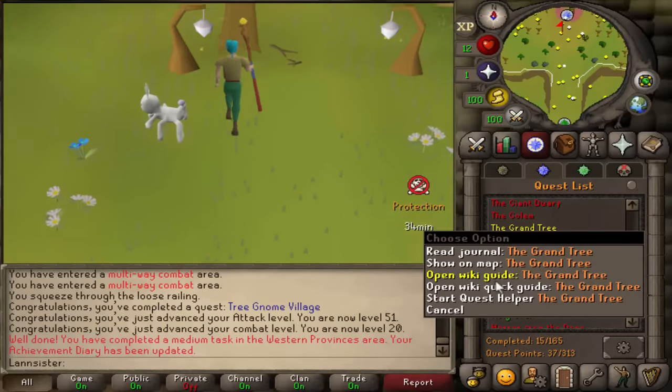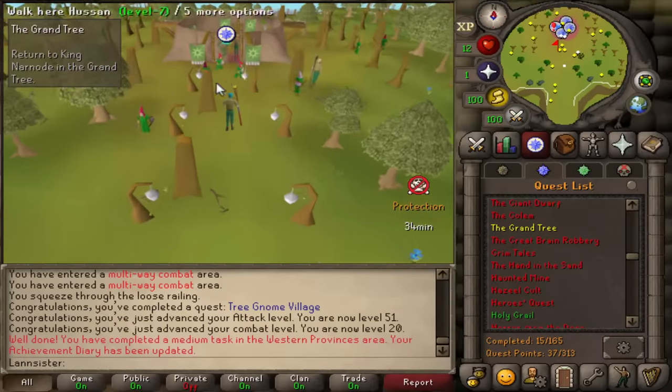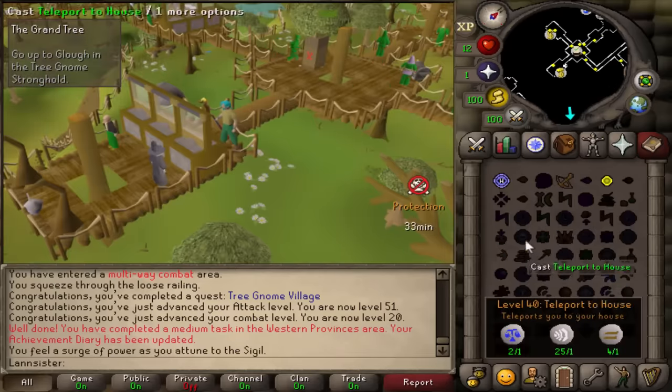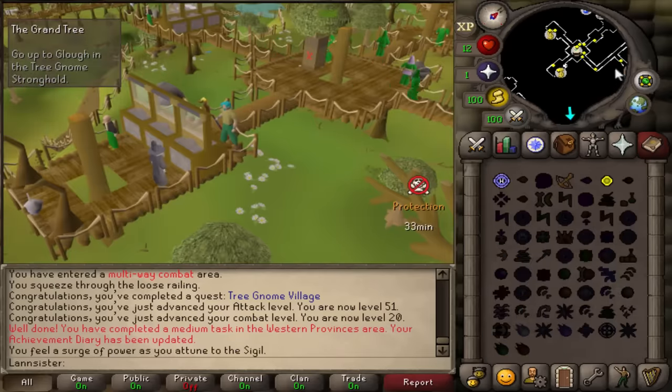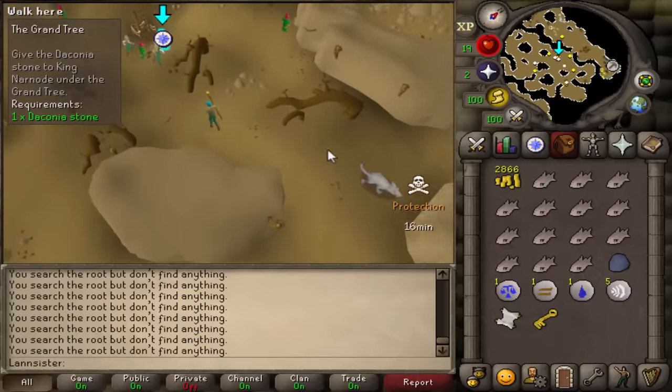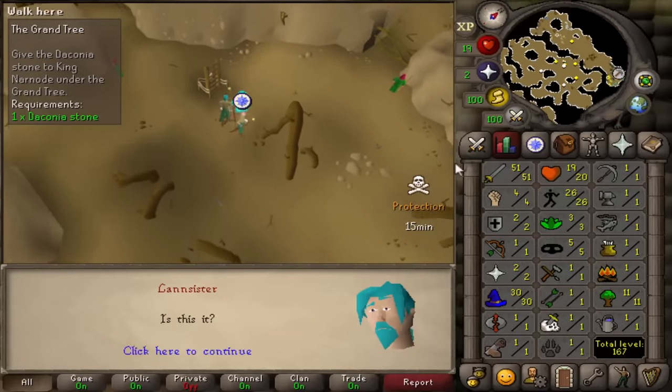We're going back to complete the Grand Tree as well. We now have the Sigil of Mobility, so we can use an unlimited amount of teleports as soon as we get the Varrock teleport unlocked. That's my black demon dead. All right, this is our second quest completed.